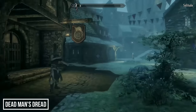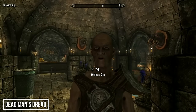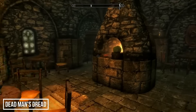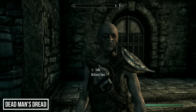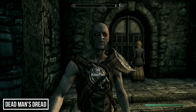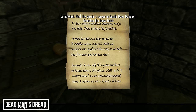For the next home, travel to Solitude and head for the Winking Skeever. Inside, head to the right of the bar area and on the table at the back you'll find a book called 'The Restless' — read this to start the quest of the same name. We now need to go into Castle Dour to try to get access to one of the cells. Go inside and either bribe, intimidate, or persuade the guard to let you in. After reading the note and examining the loose brick, you'll find a map to Black Bone Isle.